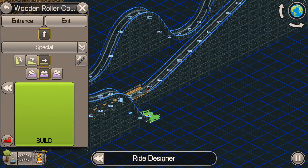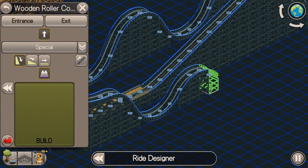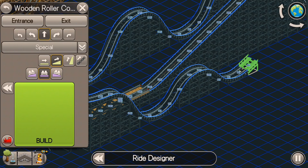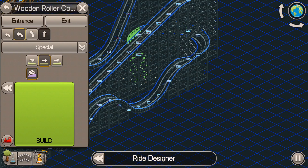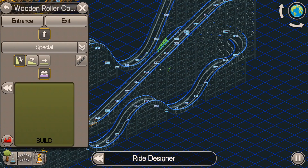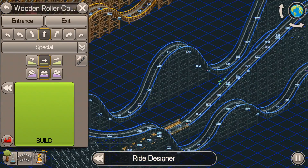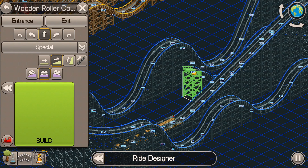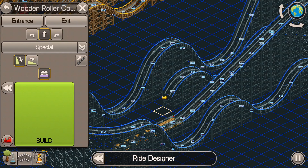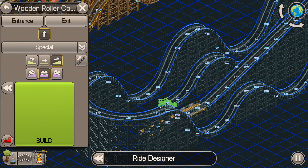I'm going to build another identical roller coaster right here, except I'm going to bank some of the curves that were going too fast, and see if that improves the ratings. This is the exact same build — all I'm doing differently is banking those turns. I look over to make sure I'm building it the exact same way, just with the bank turns.